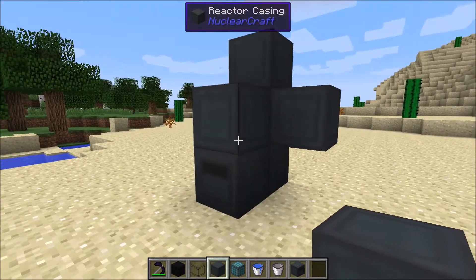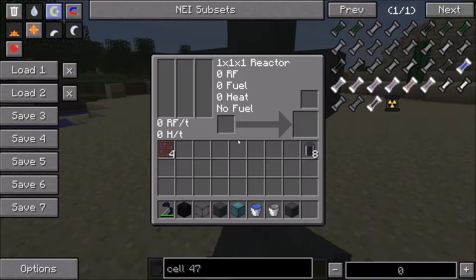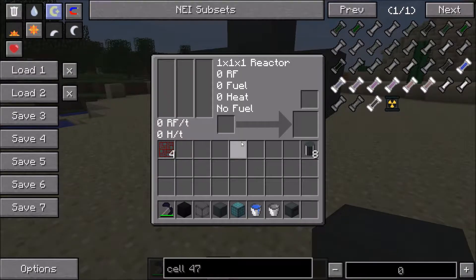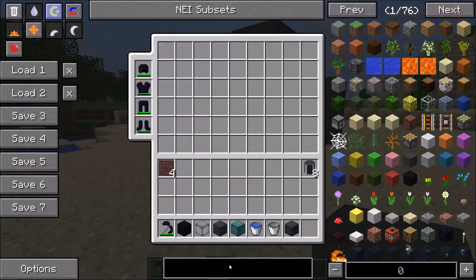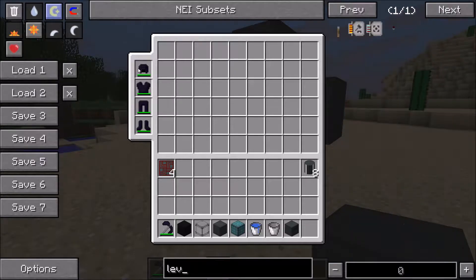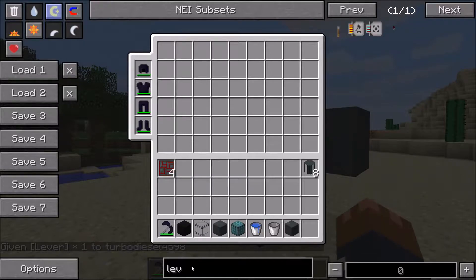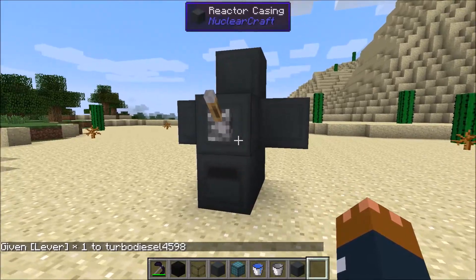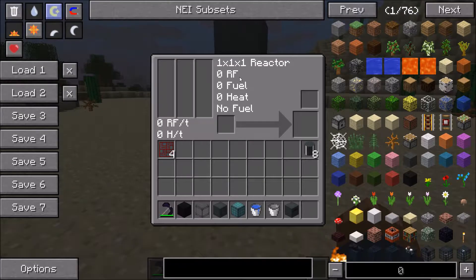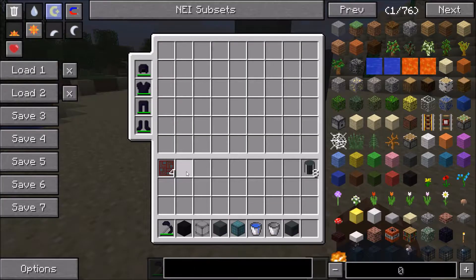The functionality has actually changed as of the latest version, 0.1.3, coming out soon. In the original versions the reactor needs to be turned on with a lever — that's been reversed so now you need a lever to turn it off. Another thing that's changed is a flaw with the 1x1x1 reactor which has been fixed, which you're about to see in a second.